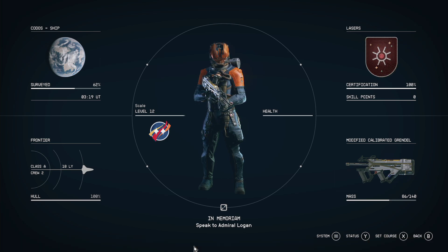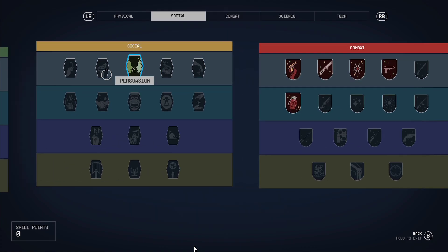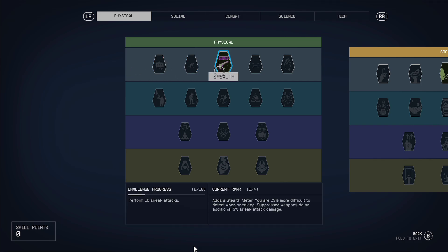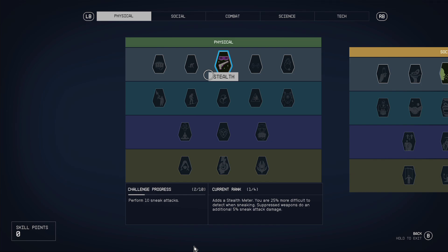Hi everybody, welcome back to Starfield. In this video I wanted to cover essential perks that you may or may not want to put into your build. There's lots of different ways of working through perks and skill points - there is no wrong answer. What Starfield has done, which is very exciting, is that it encourages you to invest heavily in a particular path, which means you can't become a jack of all trades. Long term, with lots of different playthroughs, you can have very different builds.